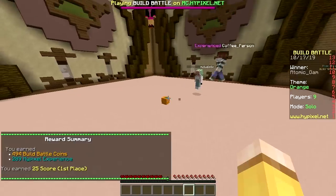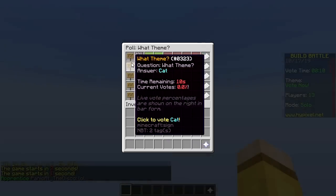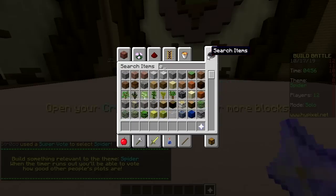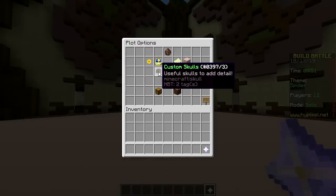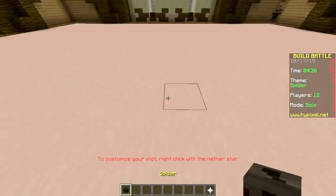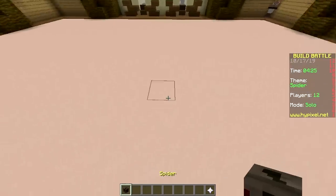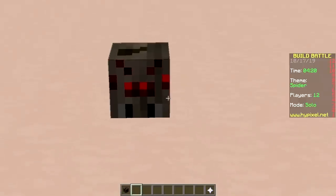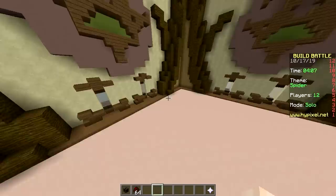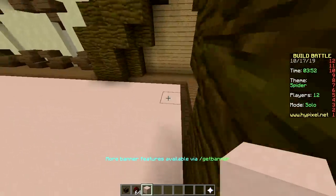Second round, baby - only one block challenge! The theme is spider, cat, pyramid, nail, shoe. I'm gonna have to do spider or cat - I'd go for cat. Spider! We have a couple options: we can use a mob egg, or some kind of custom skull. I'm gonna check the skulls - there is a spider block. Or you can place a spider egg. I'm gonna go with the egg. I have placed a spider head but it's lame. Maybe I should put black wool under it. You didn't even place a block - an egg is not a block!